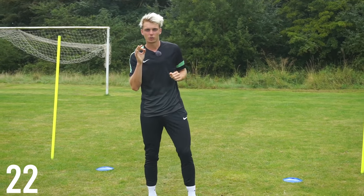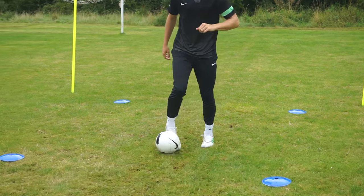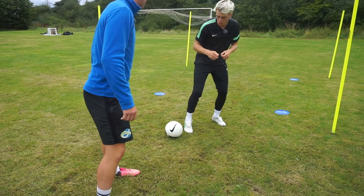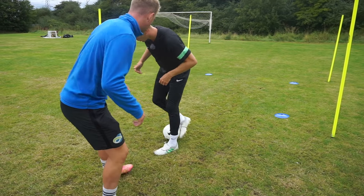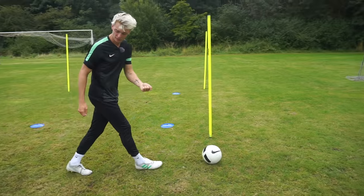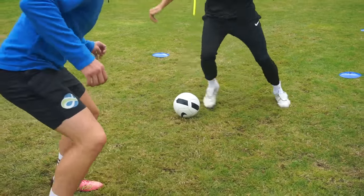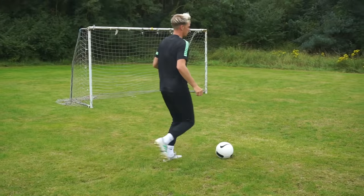Number 22 is the elastico behind the legs. As we approach Cal, he might stand me up and make me stand still. At that point, you need skills you can do on the spot — that's when you go elastico behind the legs, protecting the ball away from the defender. Nice and quick, he might stand me up, then I go out and I'm away from him.